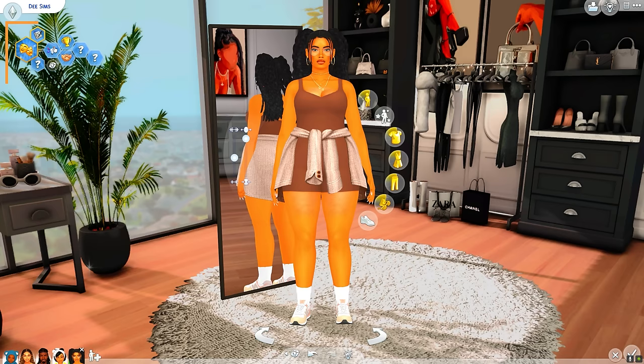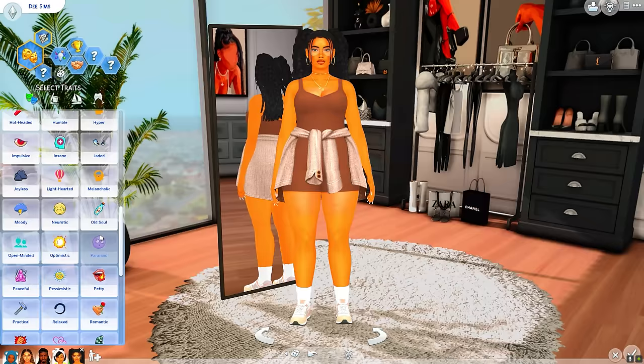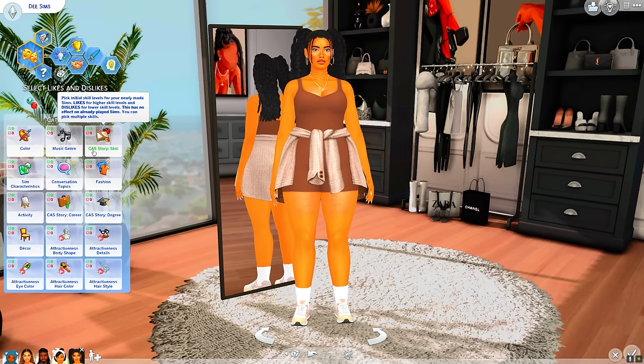Over in the traits section you can see I have more trait slots — that's the mod 'More Traits in CAS.' Not only does it add additional slots for your CAS traits, it also does the same for locked traits. You can use this mod with the new self-discovery trait system that came with Growing Together, so now I'm able to put even more traits on my Sim.